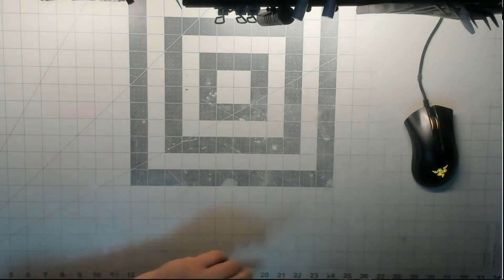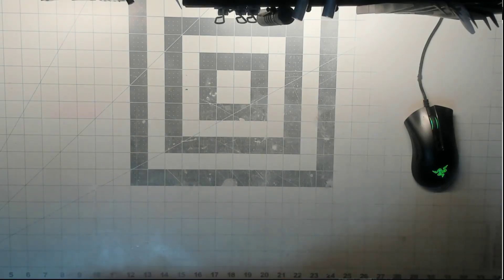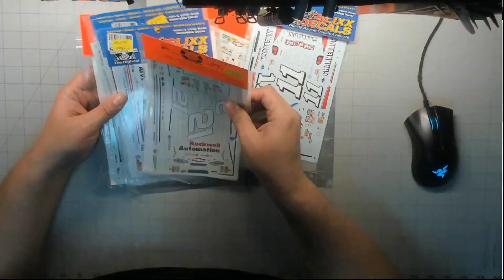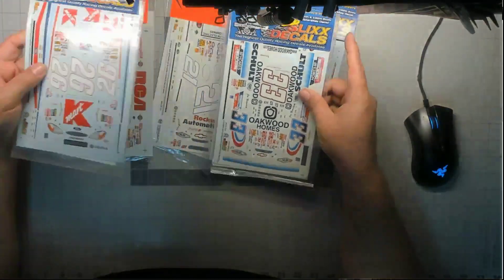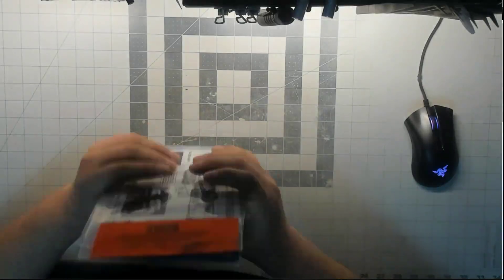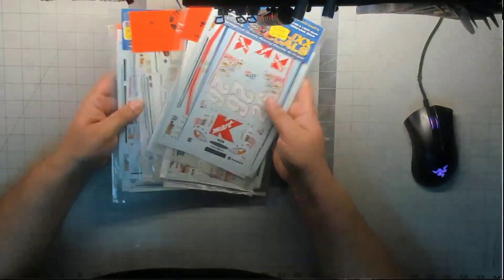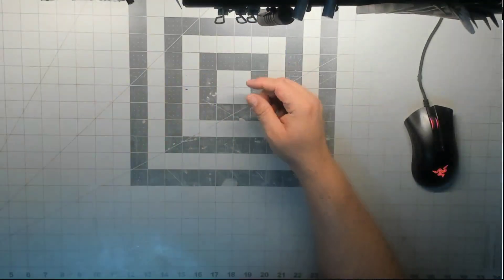Chances are highly likely that I will not use the decals that came in either of those kits if I build one of them. I will do some fictional livery, some fictional race team. So I picked up a stack of decals so I can pick and choose little elements from each pack and come up with my own race team livery. There's plenty of stuff here — if I can't figure out something with all of this, I'm not doing it right. That'll be fun. I get a kick out of that.